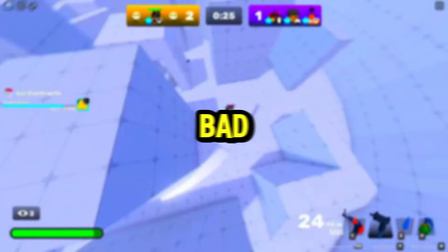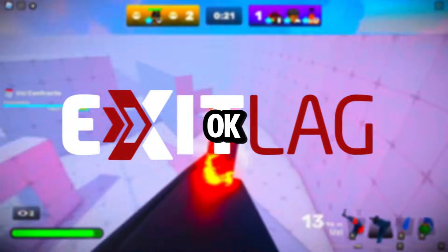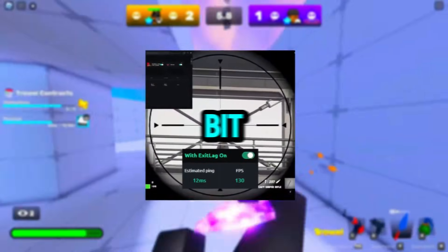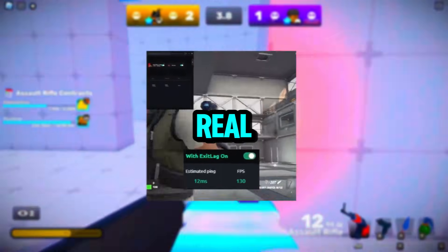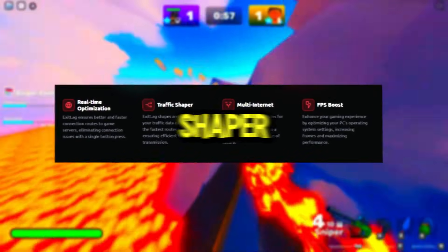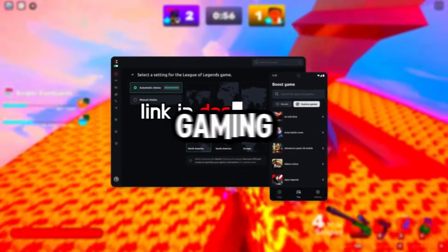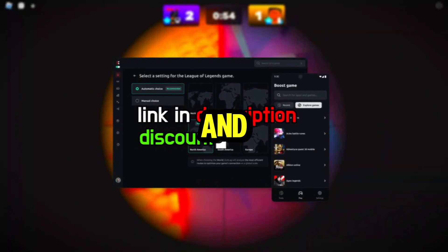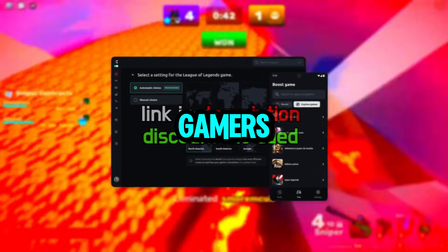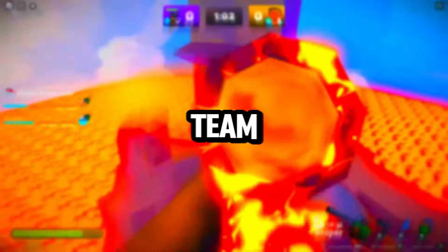Before we continue — are you tired of having bad ping in any game? Let me introduce you to ExitLag. ExitLag will lower your ping and give you a small FPS boost. It offers real-time optimizations, multi-internet FPS boost, traffic shaping, and works in every game. It has custom settings for hardcore gamers, a desktop app that also works on mobile, and a support team always ready to help.